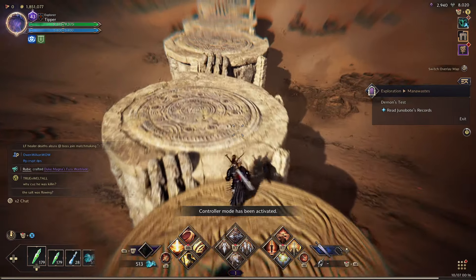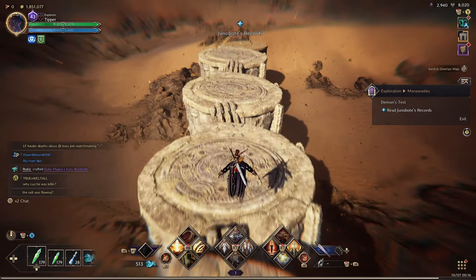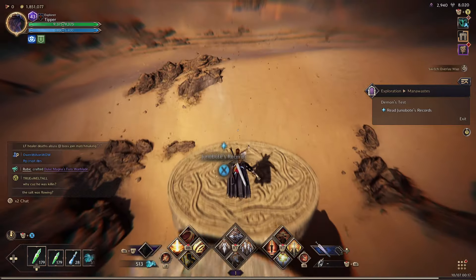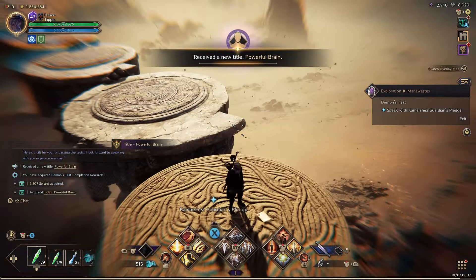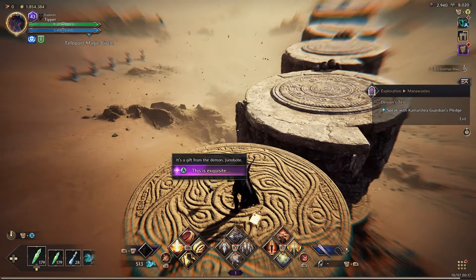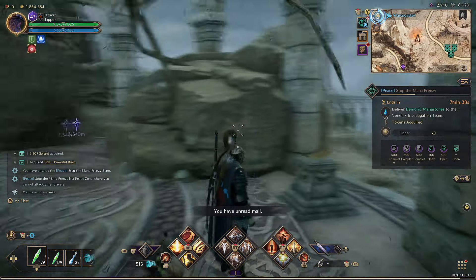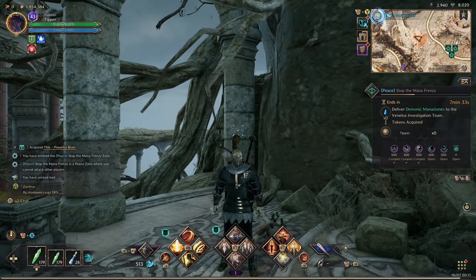Now we're teleported near where the giants are. We're going to hop along the giants' little platforms and that's going to take us to this thing right here, which is the end of the quest. Once he's done jabbering on, we speak with this thing — it's exquisite — and that's going to take us out of here. That'll be it for that quest. If this video helped you please like it, leave a silly comment for the algorithm and don't subscribe to me.